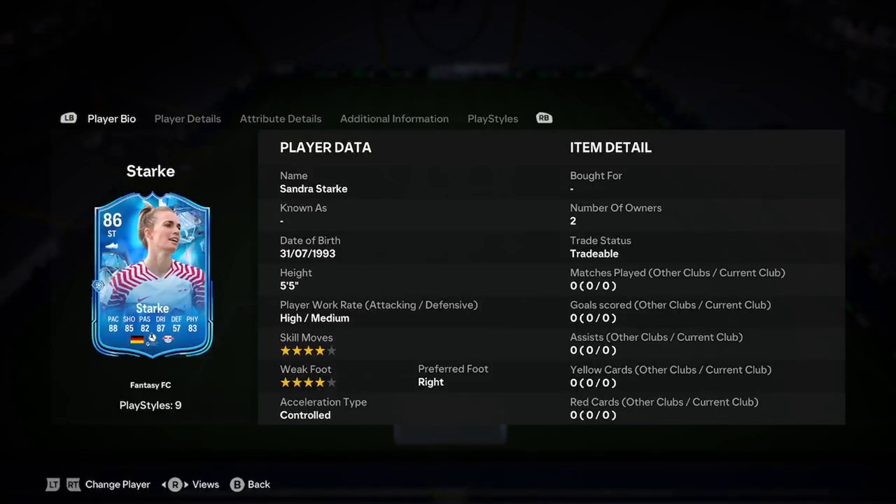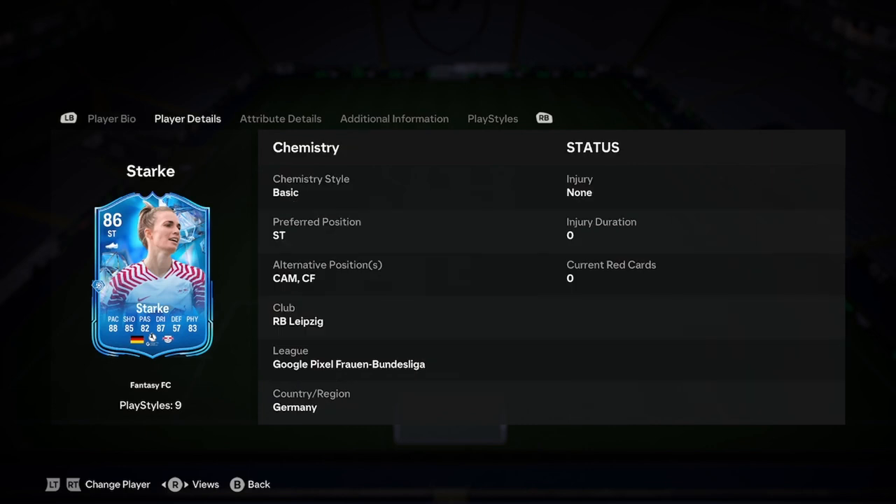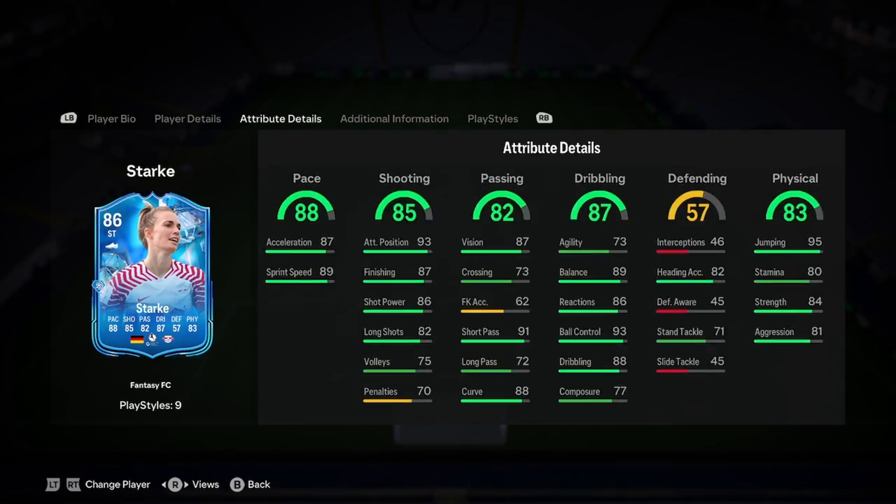She's 5'5", high, medium, 4-star, 4-star, right-footed, controlled. She can play striker, CAM, or centre-forward. I'm going to say early here she does look like a better CAM, because 5'5" for a striker is a bit small. So either play her as a CAM or a second striker where you've already got a striker who is like 5'10", 5'11", because if not, it's going to be a bit of a pain.